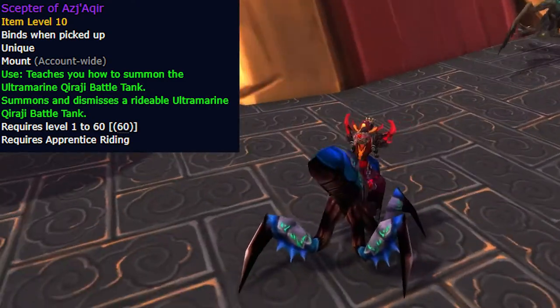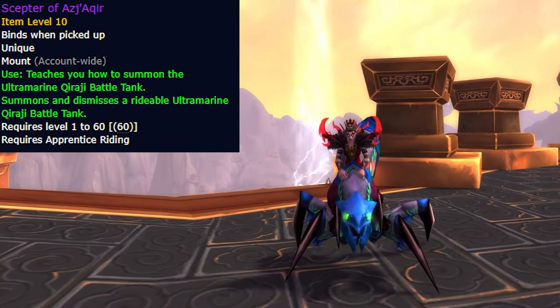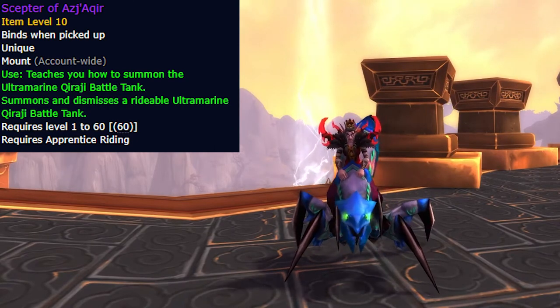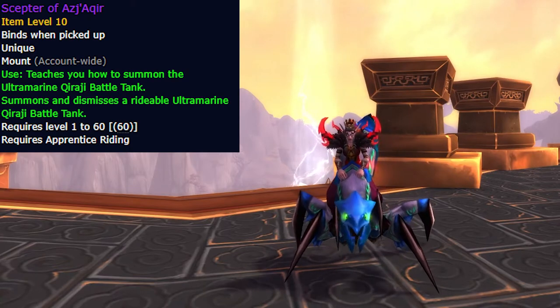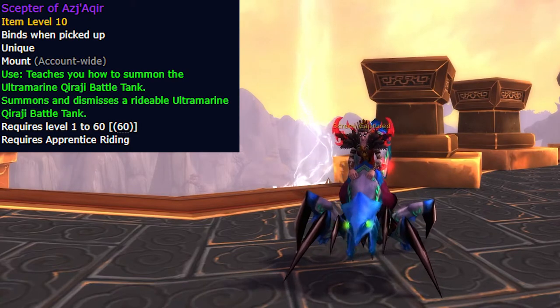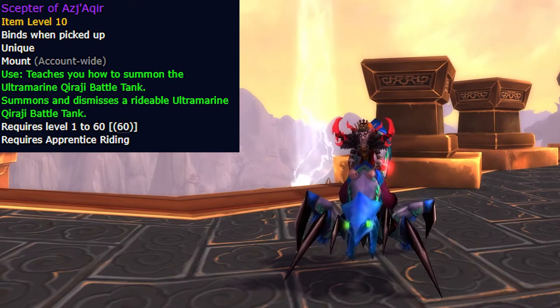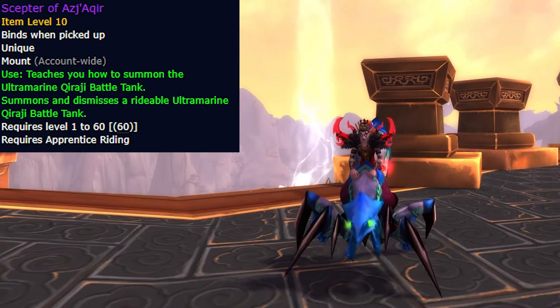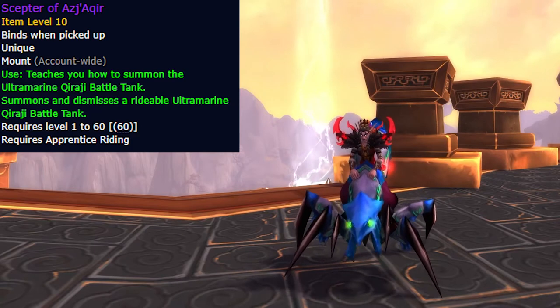Hey guys, welcome to another WoW video. Today we're going to go over the best way to get the Scepter of Ajakir, which is done through archaeology. It gets you this mount - when you learn the item it becomes the Ultramarine Karaji Battle Tank, which is actually a pretty unique mount.